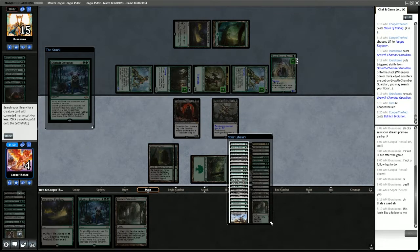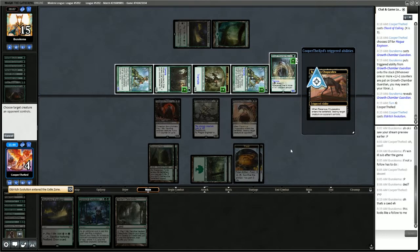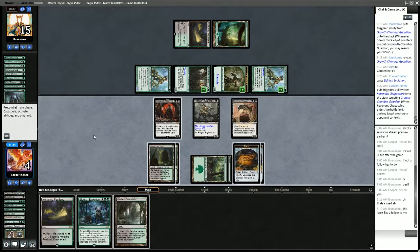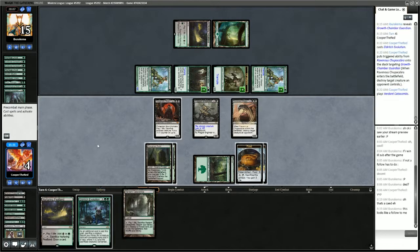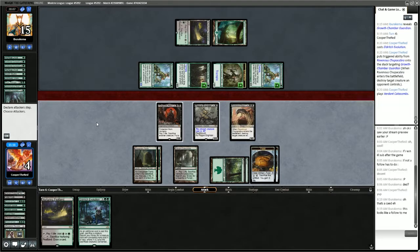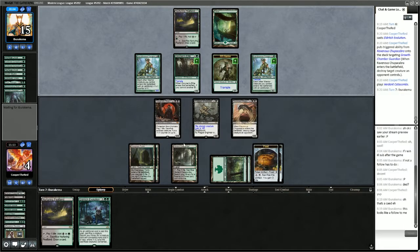Chupacabra kills this big elf. Play a land, we have 3 life to gain — I think we can just pass here.